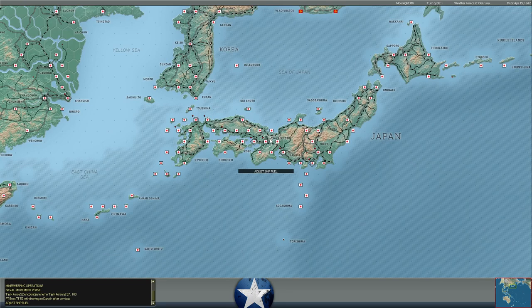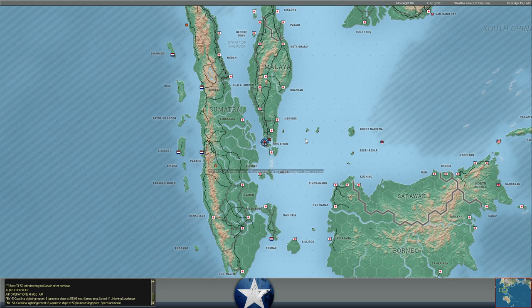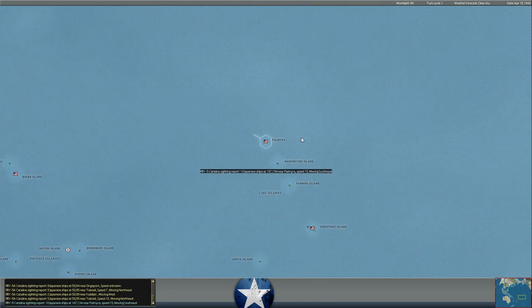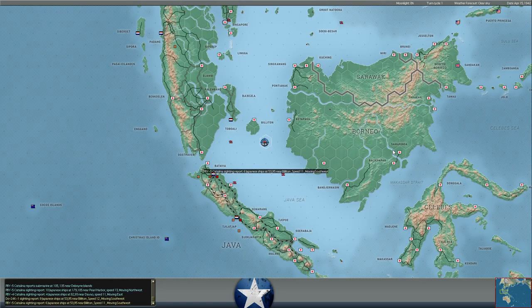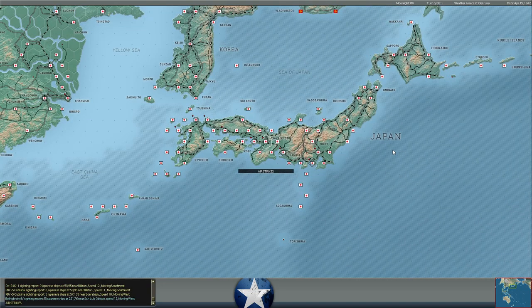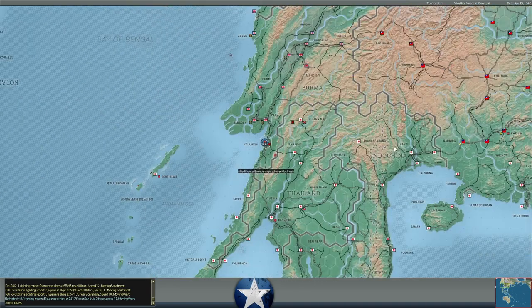I wonder which direction they're going. Maybe we can get an airstrike on them. We are in a quiet phase, but if we see targets moving around in the open, I don't see a reason why we couldn't launch a small strike. Oilers and tankers are not exactly the most common of targets and they're certainly very valuable.